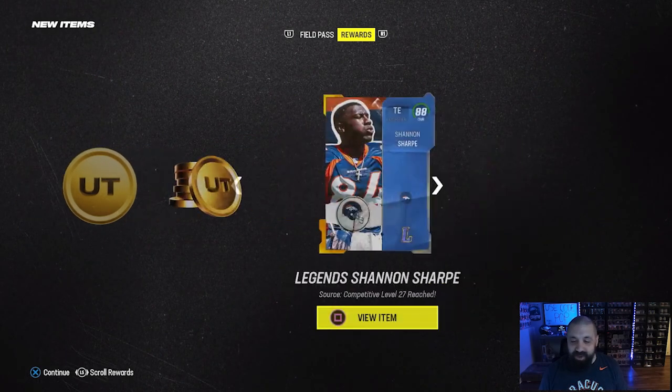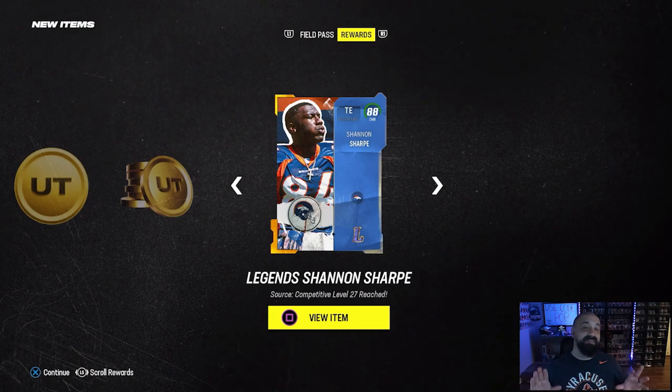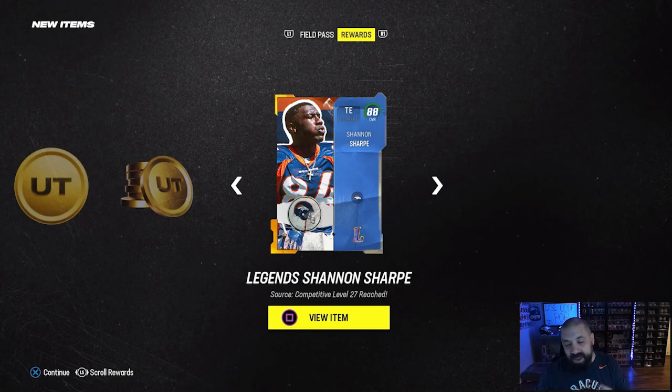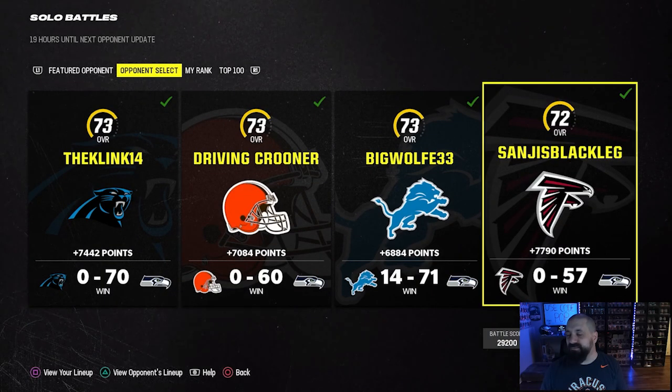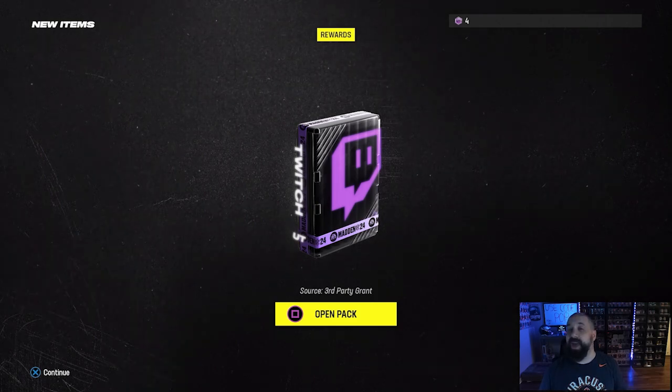That's a little disappointing — number one because we don't really need the card, and number two I had envisioned us pulling Michael Vick. We'll get around 300k from this though, which is certainly going to help out the no money spent squad. I think we're at right around 420,000 coins or so, and we also have some free Twitch drop packs and other free field pass packs to open.